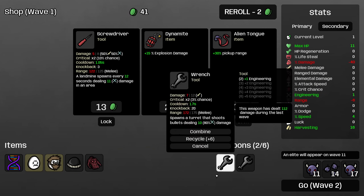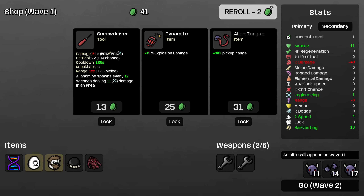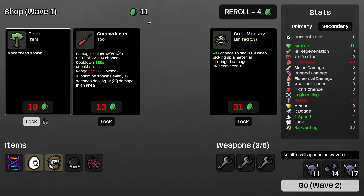I'll pick up a wrench here — we're just going to go for more turrets. Dynamite is pretty good on turret builds in general but I think it's too early to pick it up right now. I'm going to roll for more important items. I will definitely lock the tree. Weird Ghost is a good way to get HP but I think I'll roll again and pick up a wrench.